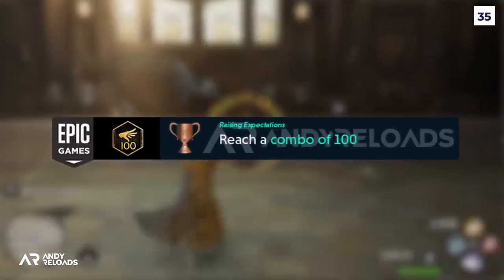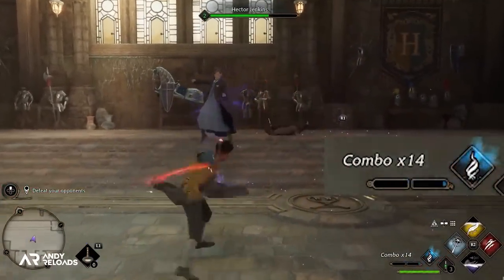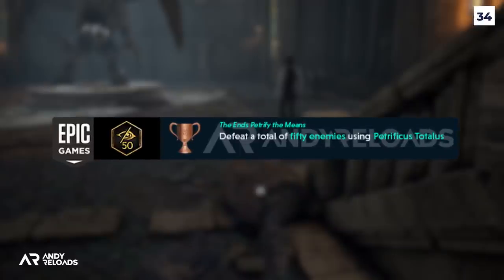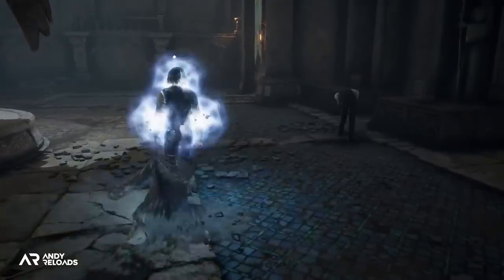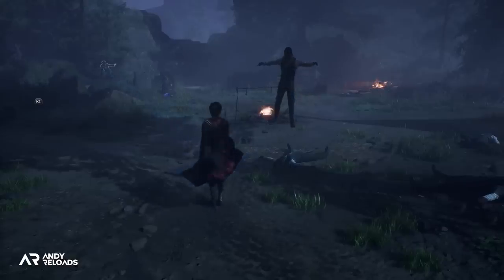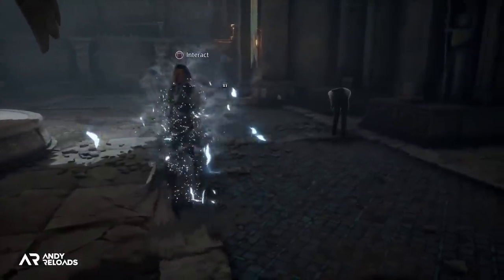This fits with the 'Raising Expectations' achievement where we'll need to reach a combo multiplier of 100, essentially landing every single spell consistently up to 100 times as well as dodging and counter-attacking all incoming offensive spells, with our combo streak resetting if we take damage. Next up, we'll need to defeat 50 enemies using the Petrificus Totalus spell, which confirms to me this spell is more orientated towards an instant stealth takedown while utilizing the Disillusionment Charm.